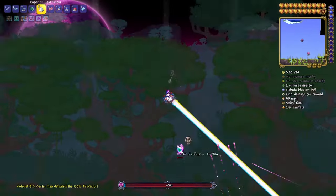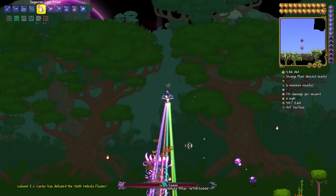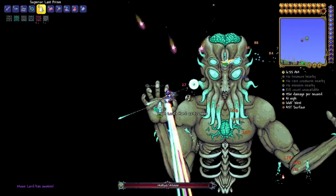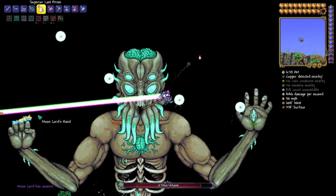Especially when paired with a mage build and some mana potions, allowing you to fire for a very, very long time. You can make quick work of every enemy, from instantly vaporizing slimes and zombies to melting Moon Lord's HP pool. This weapon is also notable for getting stronger the longer you fire it, allowing for more damage per second.